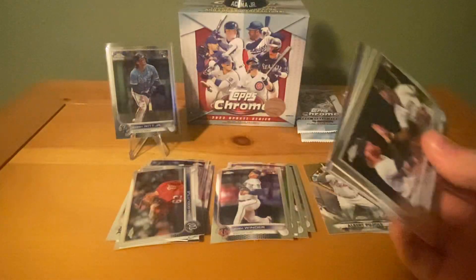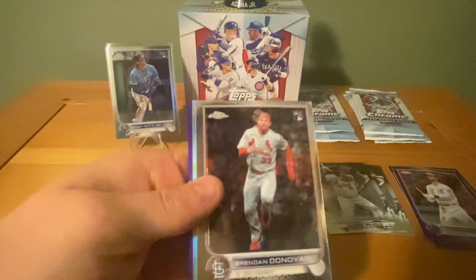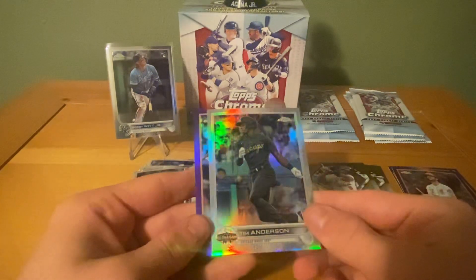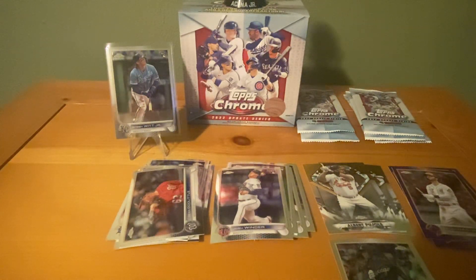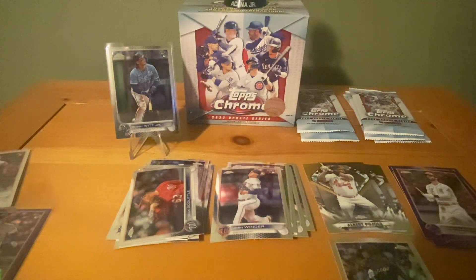Pack 5 — I thought we had an extra card. I'm really hoping it can be a Seiya Suzuki. Starting out with O'Neill Cruz on the rookie debut — definitely going to sleeve that one up. Brendan Donovan, who I believe finished third for Rookie of the Year. Our all-star game refractor is Tim Anderson, and Seiya Suzuki on the purple. For rookies I'd say that pack was pretty good overall.